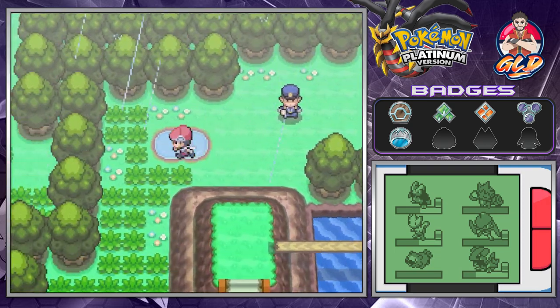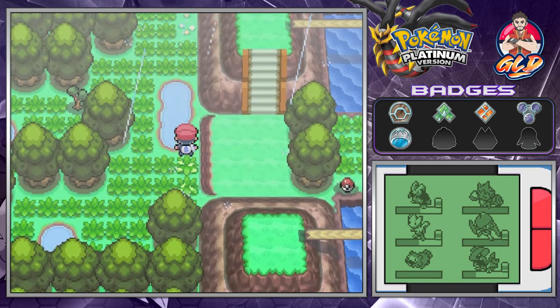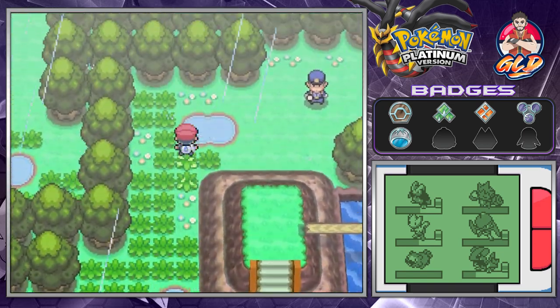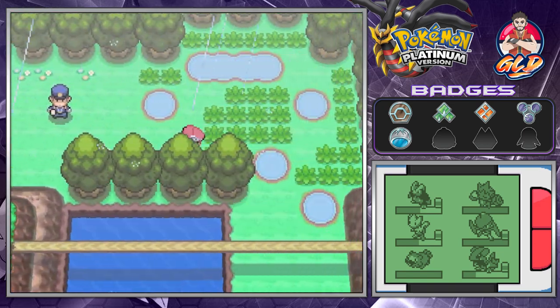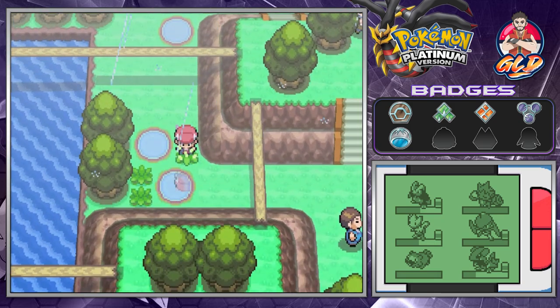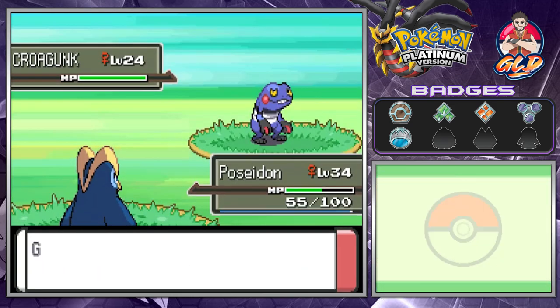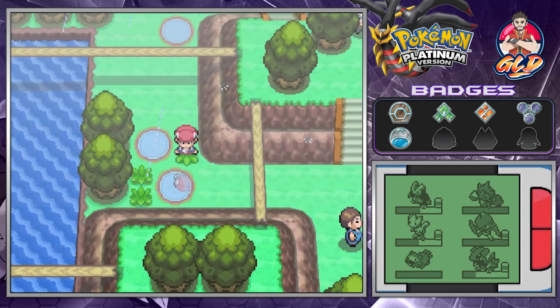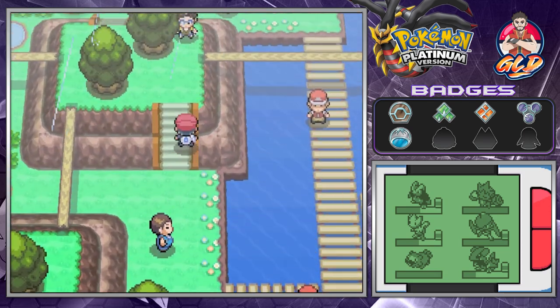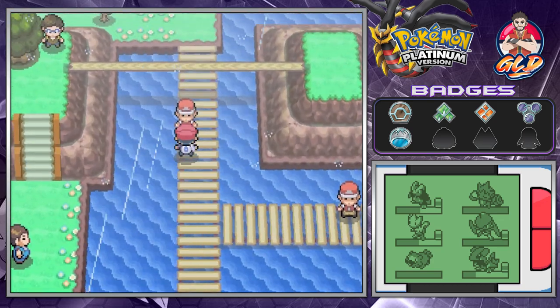It is not nighttime so we don't have to battle that police officer. We still can go right here and look at that — we found a Croagunk. That's pretty cool. We do have the Cut technique, so we can access certain areas.